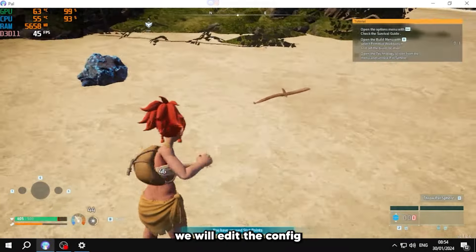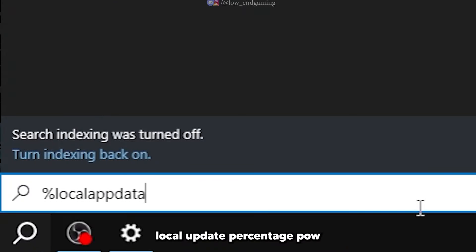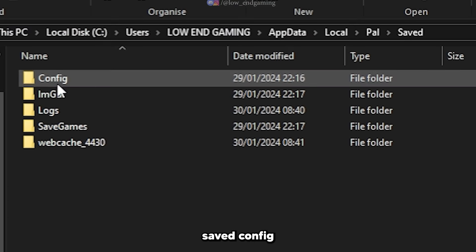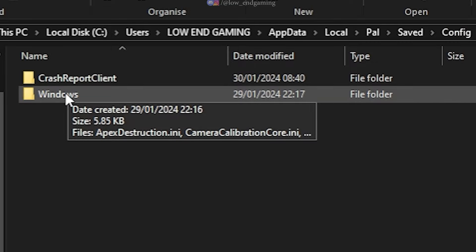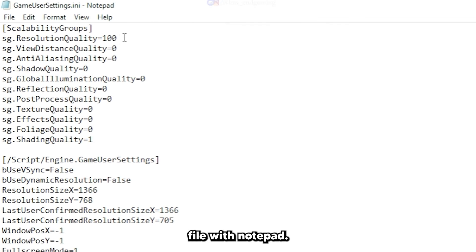For the next step, we will edit the config file of the game. Search for %localappdata% in File Explorer, then navigate to PAL, Saved, Config, Windows. Right-click and open the GameUserSettings file with Notepad.